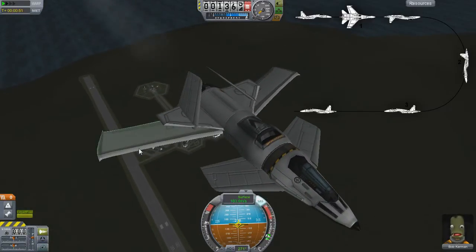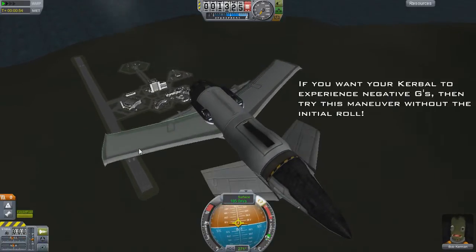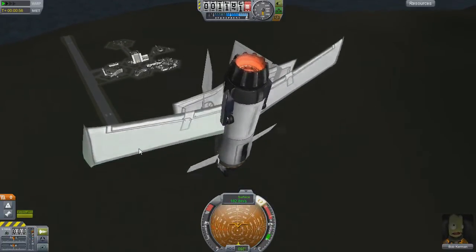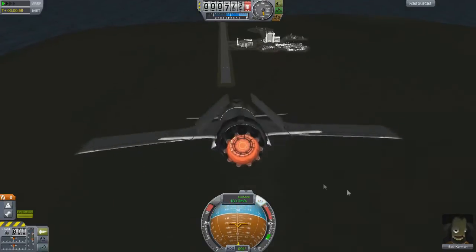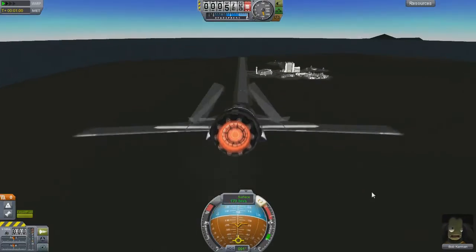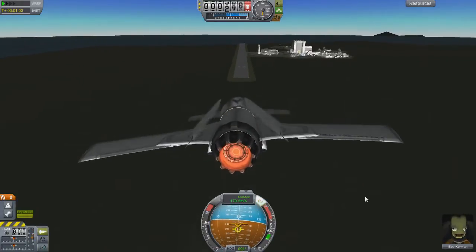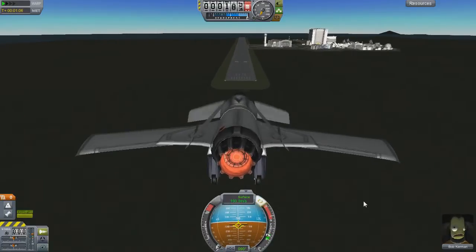You can probably guess what it involves. To start the maneuver, you just do the Immelman backwards. Start with rolling the plane over 180 degrees. Immediately after that, pull back by pressing the S key. You'll do a half loop, and once you're facing the horizon again and your prograde marker is caught up, you'll have gained a ton of speed and dropped quite a bit in altitude, so be aware of this. This does bring you right back in line with the runway, so you can try landing without worrying about aligning your plane again.